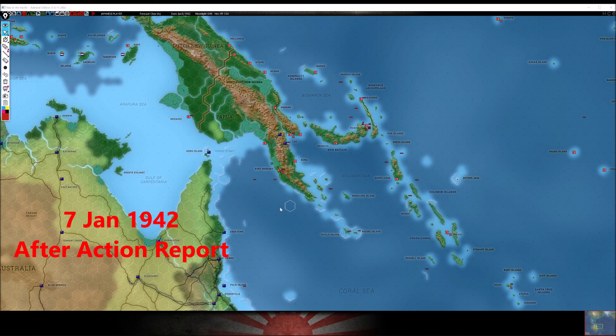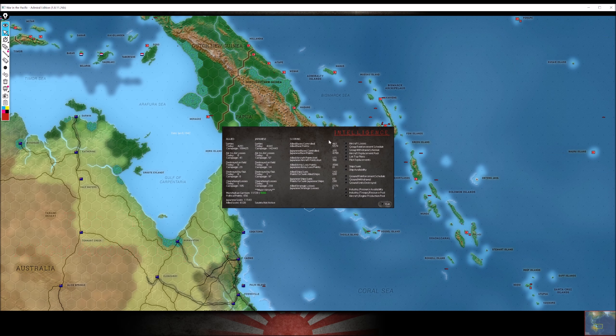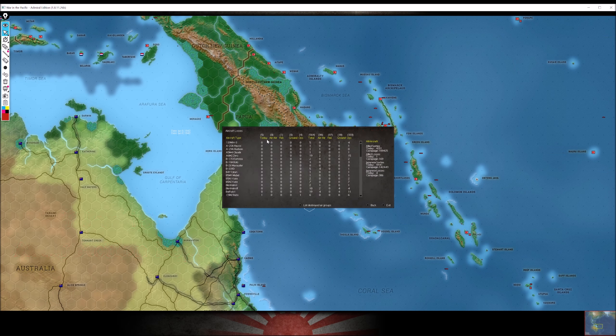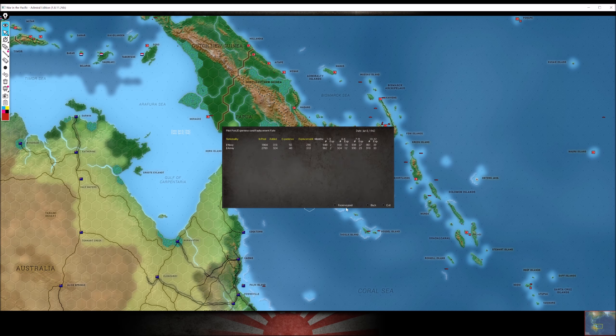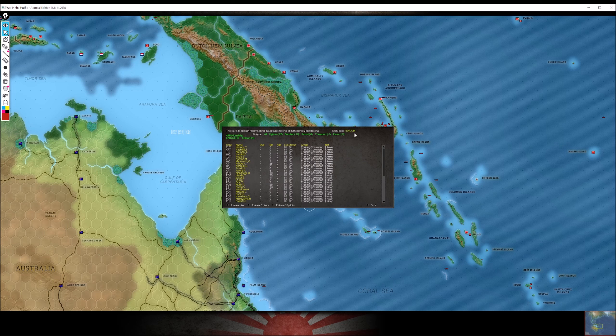It wasn't the best turn, but we did get something done. We got Port Moresby - not bad. Let's take a look at the intelligence report. Aircraft losses today: four for us, one for him. We lost a 1B Oscar, an Ann, a Betty, and a Babs. He lost a Lodestar. Of those four aircraft losses, we have one killed pilot.